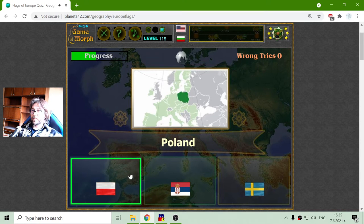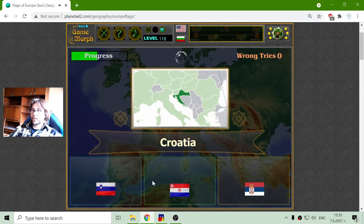Poland is easy — it's like Indonesia but swapped. And now the Flag of Croatia. We can see that all these Flags are pretty similar, but they have different coats of arms.